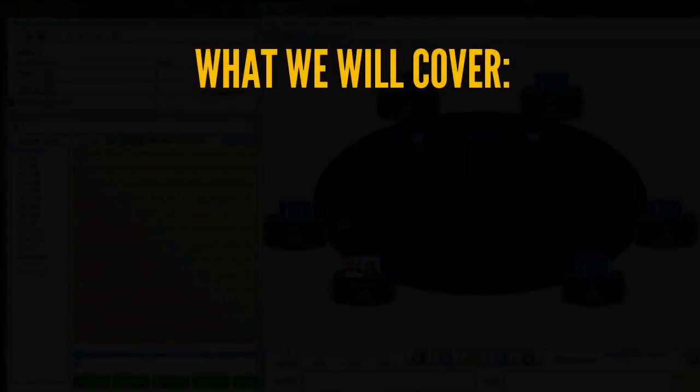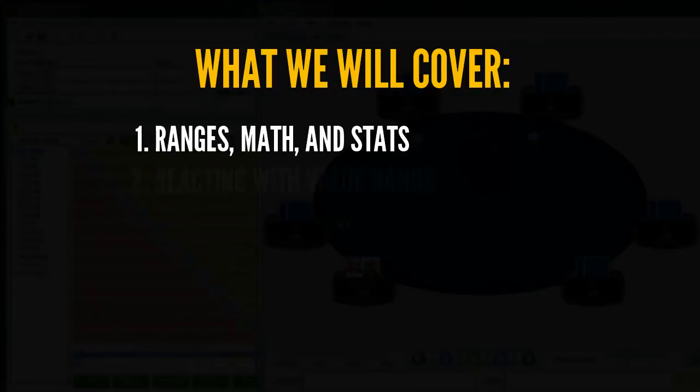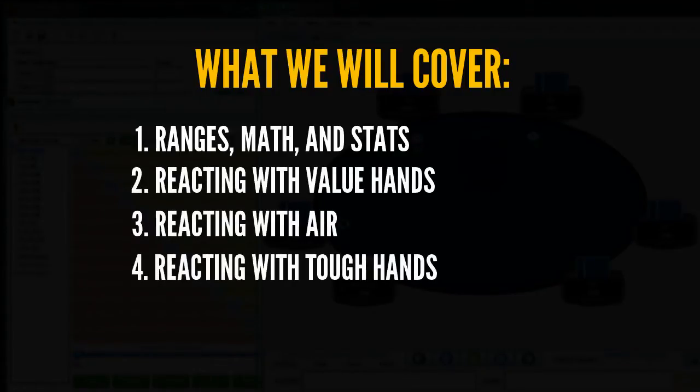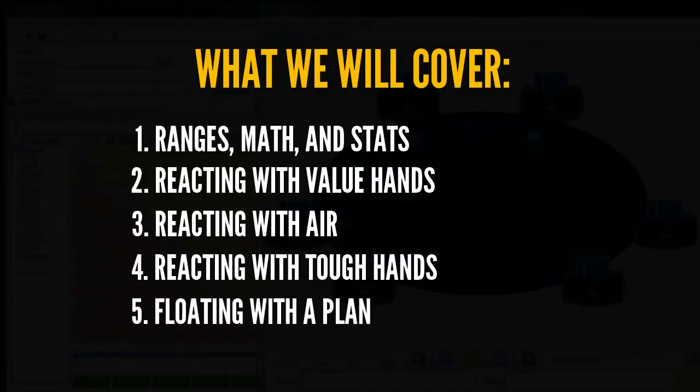As a general outline for this video, we're going to first start by talking about ranges, math, and HUD stats. Then we're going to go into value hands, then air hands, and then tough hands — things like ace-king, jacks, tens. We're also going to talk about floating three bets: calling a three bet with a plan and what that plan is. Then we'll wrap it up by talking about what we learned and how we can apply this to our three bet game as well.